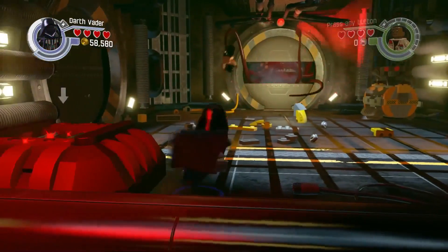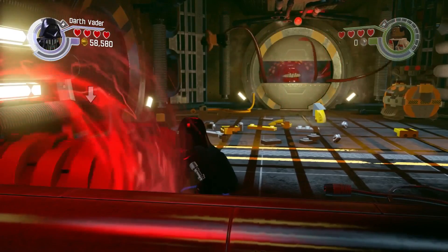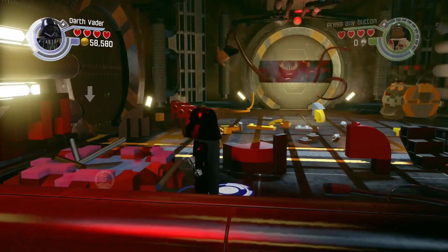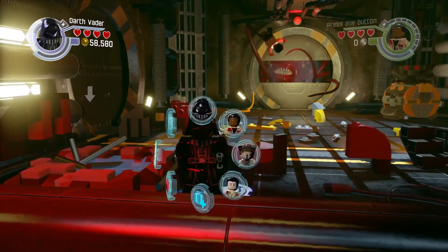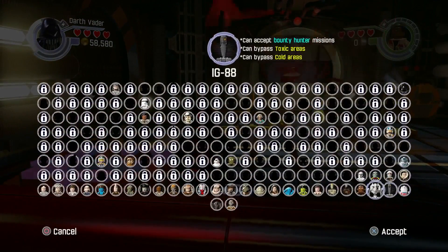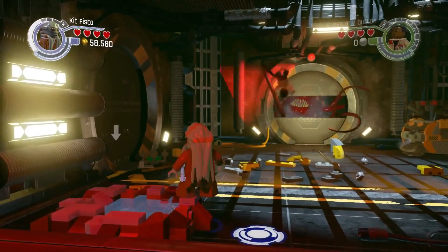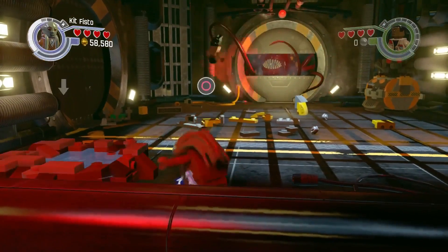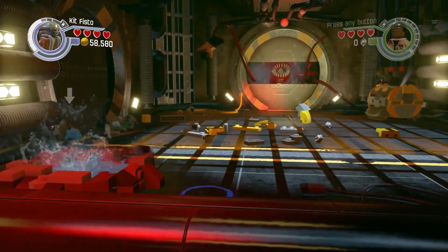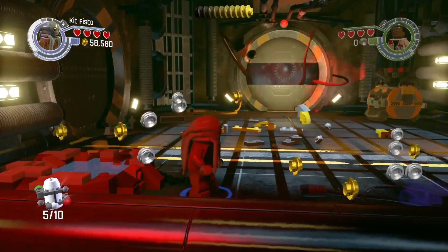Minikit number six is just after your run. In the bottom left hand corner there's a red thing that you have to use Darth Vader for. Then you've got to use someone that can swim. Down he goes into the water and out pops the minikit. That's minikit number six.